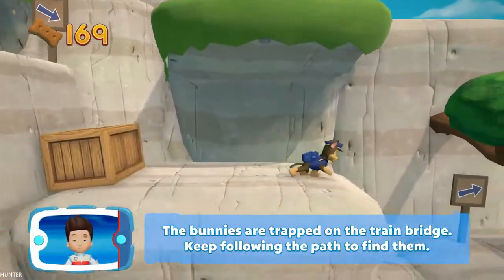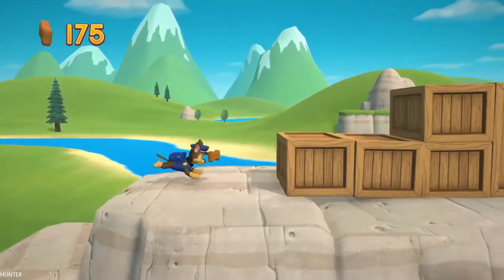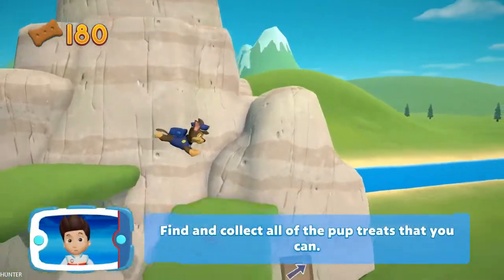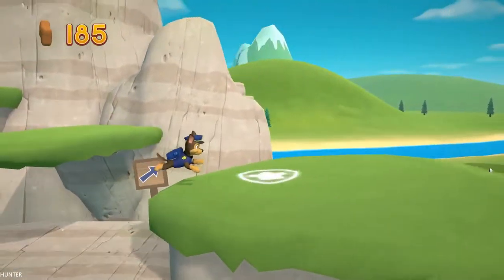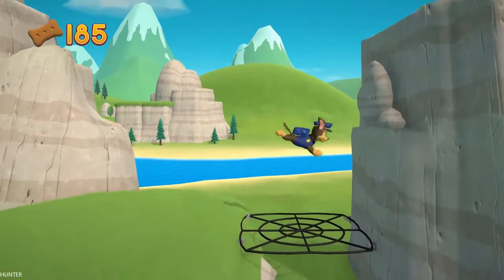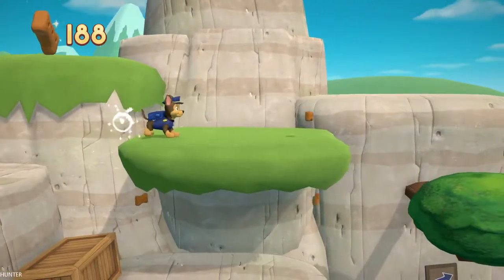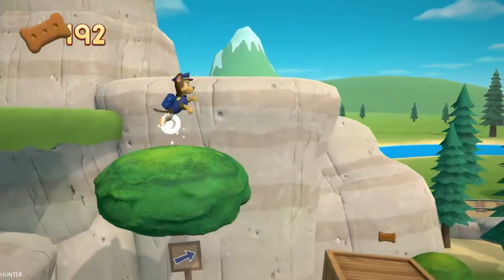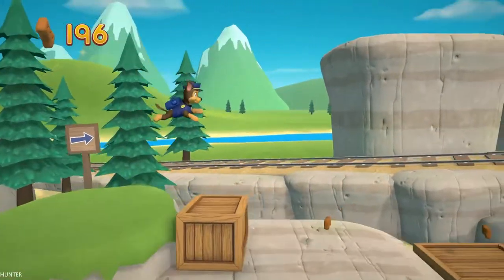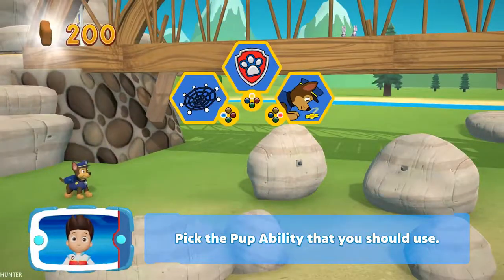The bunnies are trapped on the train bridge — keep following the path to find them. Find and collect all the pup treats that you can. Which pup ability should you use? You did it! You collected all of the pup treats on this section. Pick the pup ability that you should use.